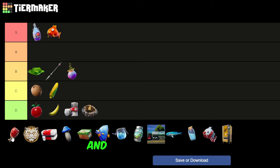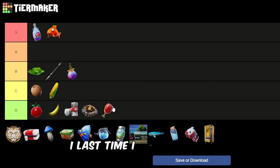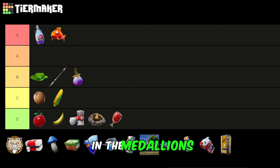Flopper — this is actually insane to have. The meat thing I'm going to put at D. When do you ever use the meat? Last time I saw the meat on the map was in like Chapter 4 Season 4.